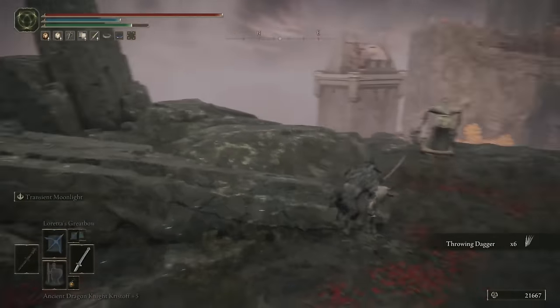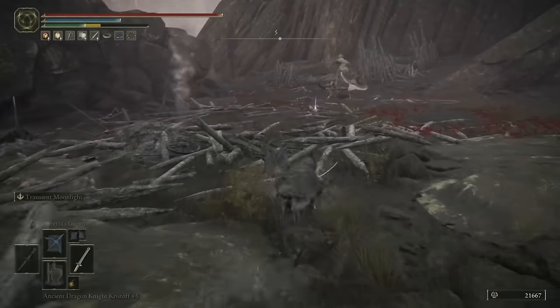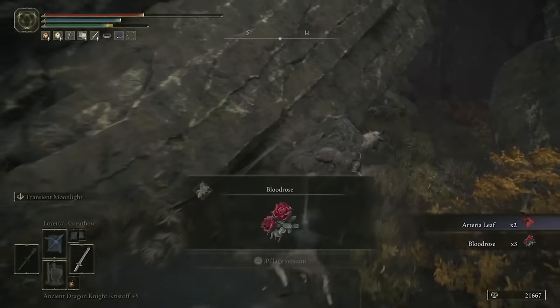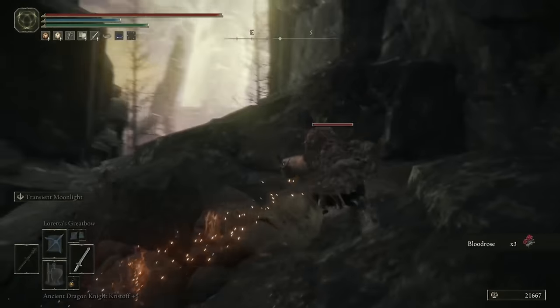A little bit further back down the road, you've got six Throwing Daggers, and where you see this one fighting two soldiers, you can pick up some Arteria Leaf, and then round the back of this rock is three Blood Rose.